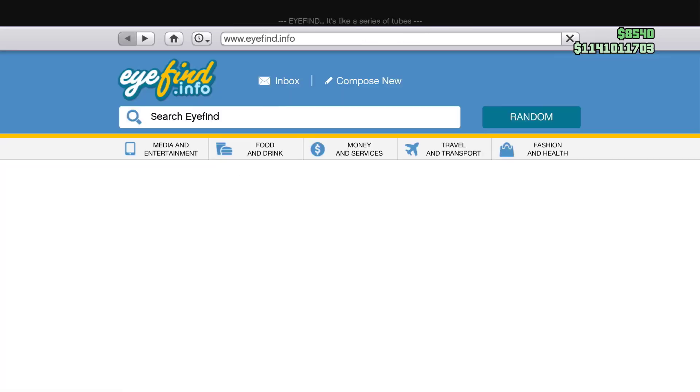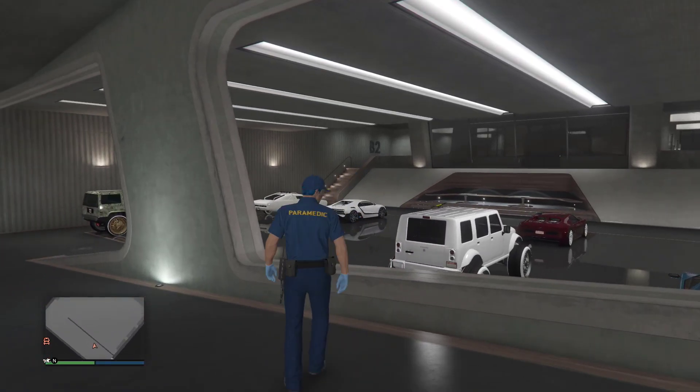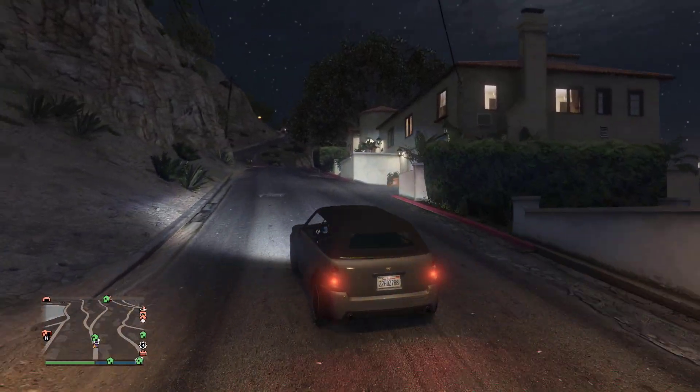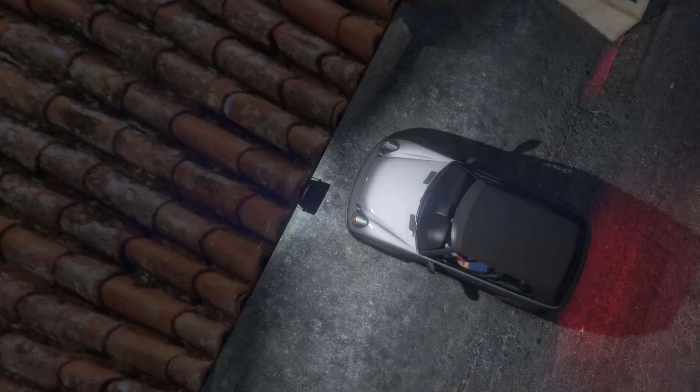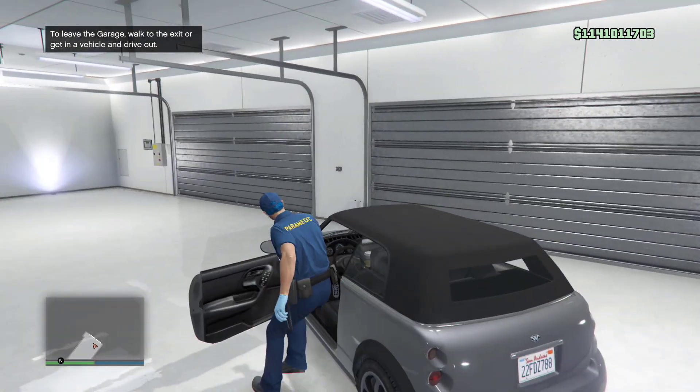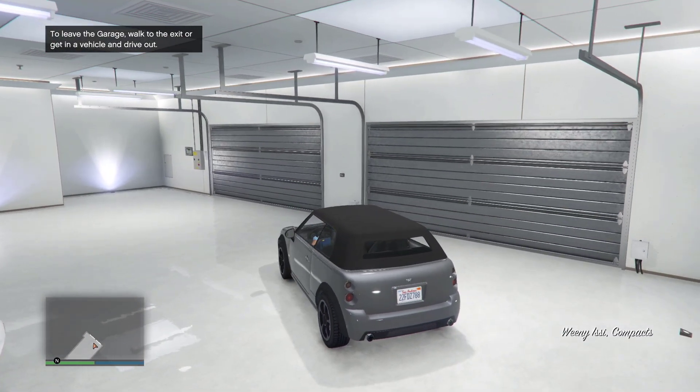I'll show you how to fix this. What you guys want to do is go out and find a street vehicle. Go ahead, get a street vehicle and put it in any garage — it doesn't matter which garage. As you can see, I took this car from the street and put it in a garage.